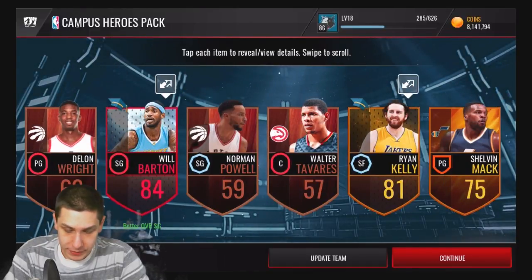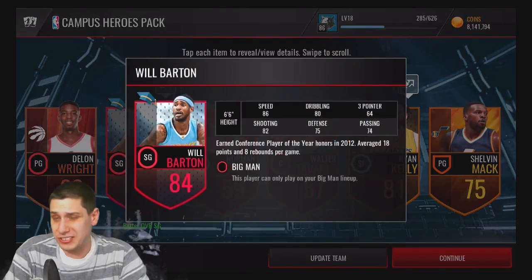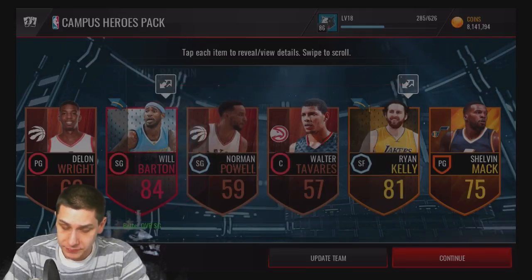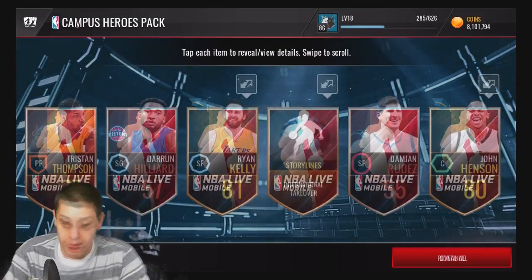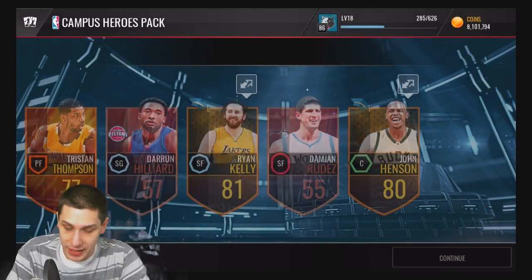We get another elite — Will Barton. I think this is like one of the lowest overall ones you can get, but these are still worth like 50k at the bare minimum, so not a bad pull there, definitely worth more than the pack. That's always a good thing. We've got two more to go — just needs one of the beast ones. We miss on this pack as well, but even if we're only getting the golds, it's not the end of the world.